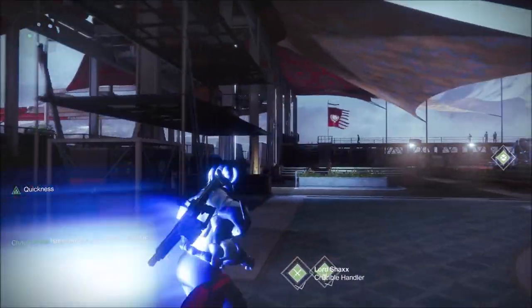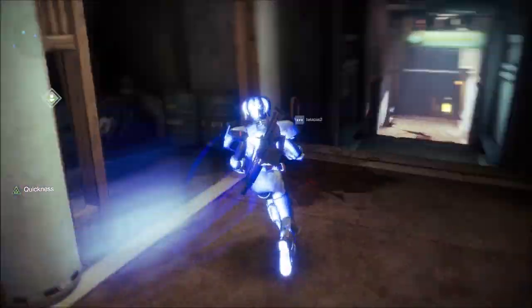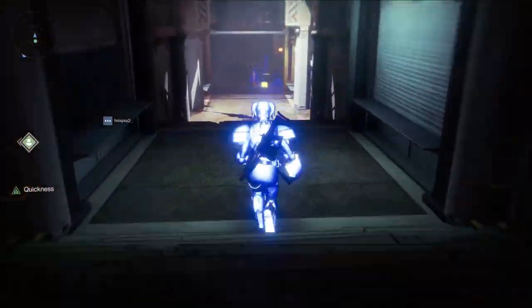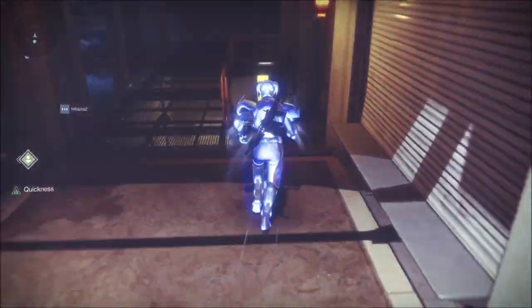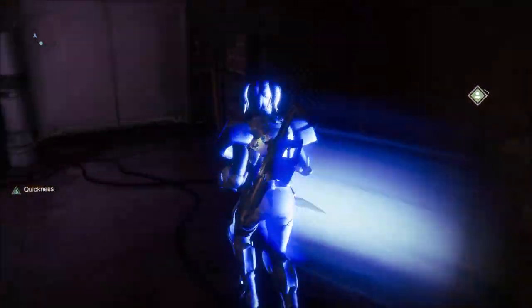What you initially have to do is go play that game in the starting area of the tower, which basically allows you to jump higher. Once you've completed this and you've got the jumping buff, the quickness buff, head back and follow the steps that you're seeing in this video.